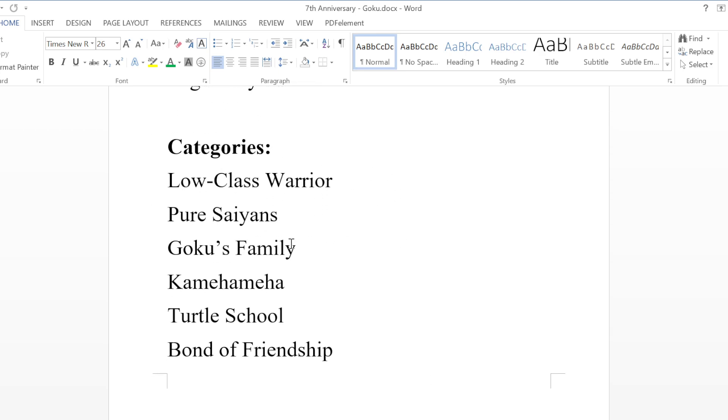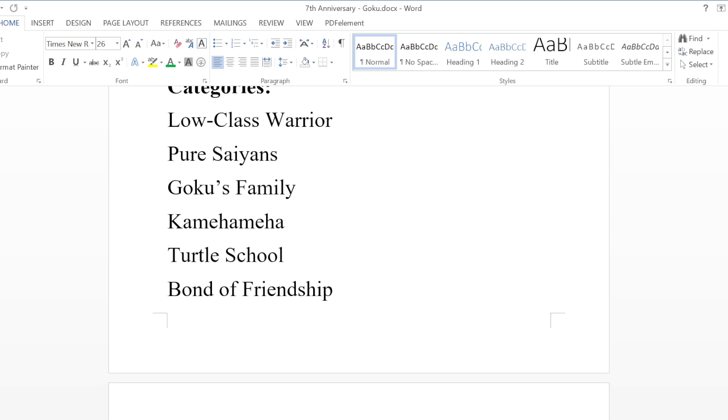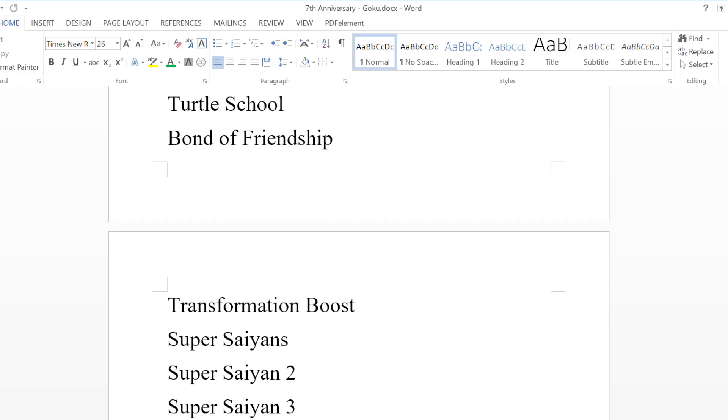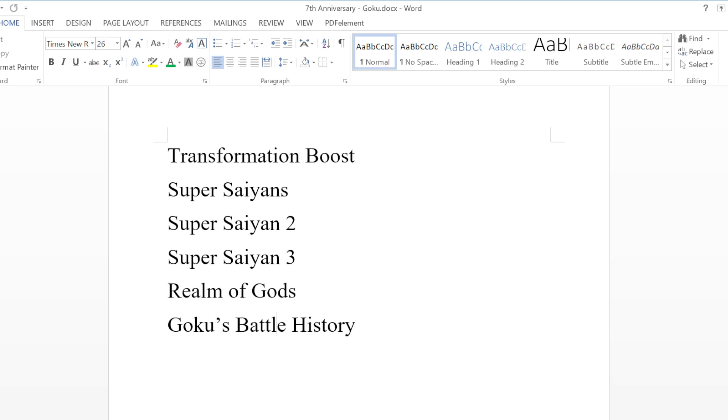Categories are going to be Low Class Warrior, Piercing, Goku's Family, Coming Out of Turtle School, Bond of Friendship. For this specific unit, I'm definitely putting it on Transformation Boost, Super Saiyan, Super Saiyan 2, Super Saiyan 3, and Realm of Gods — even though this character doesn't actually transform in the traditional sense, they transform through their super attacks. I just think it makes the most sense because the whole point of the unit is to use all of its forms. And then obviously he's going to be on Goku's Battle History, the new category I came up with.